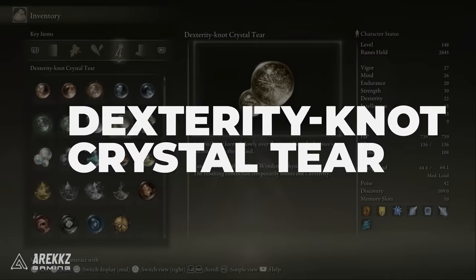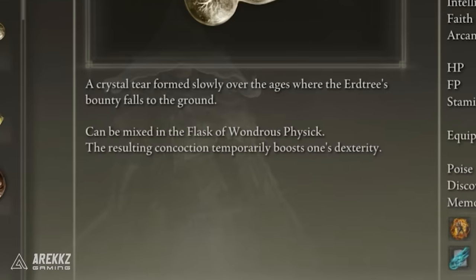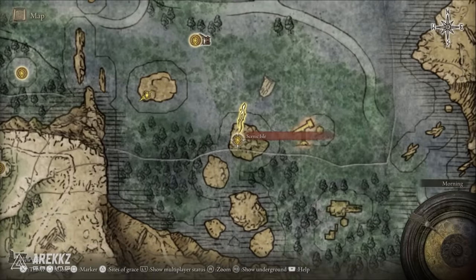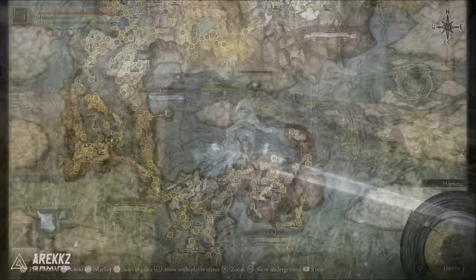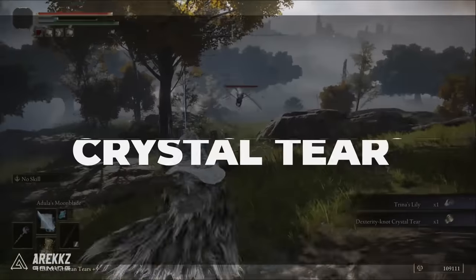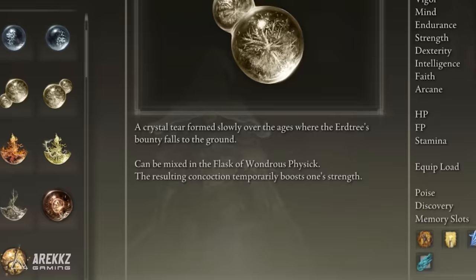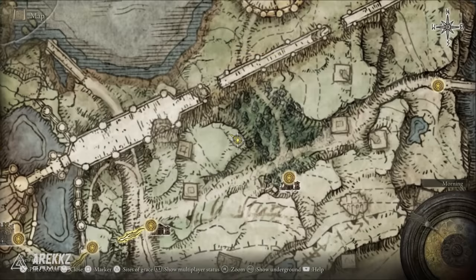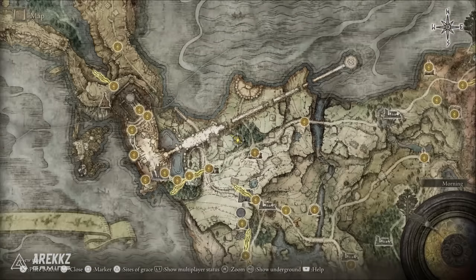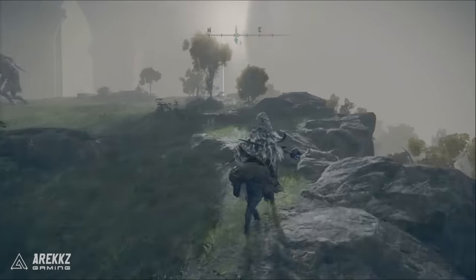Next is the Dexterity Knot Crystal Tear — great for any dex build as it gives you plus 10 dexterity while it's active. It can be found on a small island to the northwest of the Scenic Isle grace point in the Liurnia of the Lakes area. There's also the Strength Knot Crystal Tear for strength builds, giving a nice plus 10 strength. This is found on Stormhill to the northeast of the Stormhill Shack near the cliff edge — just head there and look for it and you'll find it quite easily.